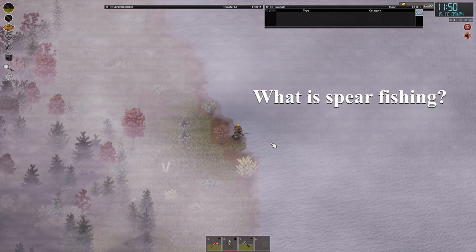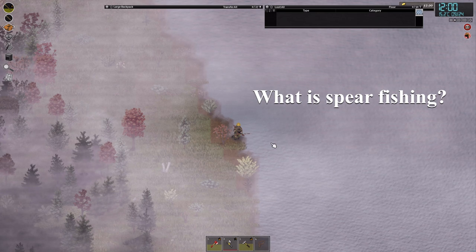What is spearfishing? In Project Zomboid, spearfishing is a simple activity that lets you use your spear to gather fish, which can be used for a lot of sustenance and food because they have a lot of calories and they can satisfy your hunger quite well.